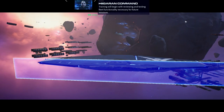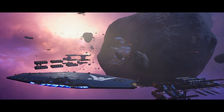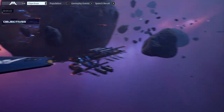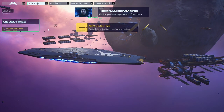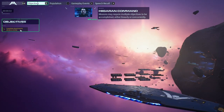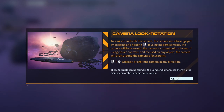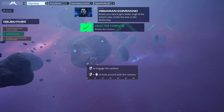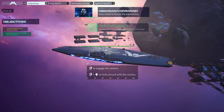Training will begin with reviewing and testing core functionality necessary for future missions. Okay. Right-click to turn the camera — that doesn't do anything. Mission goals are expressed as objectives; missions may require multiple objectives accomplished either linearly or concurrently. Situational awareness is key for control over the battlefield. Right-click will orbit the camera — practice rotating your view to get a better angle. Center the view on the mothership, rotate to look at the asteroid bay.